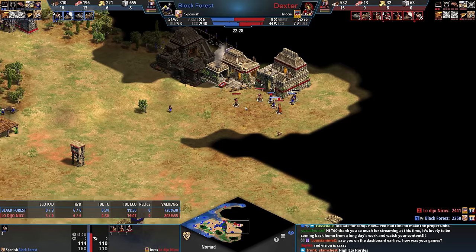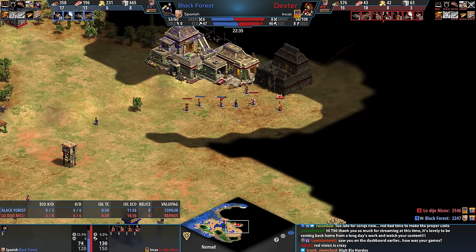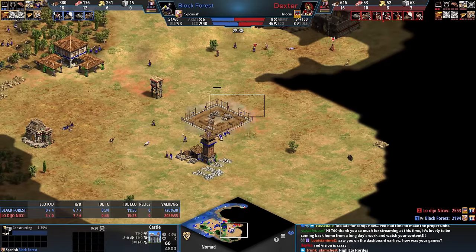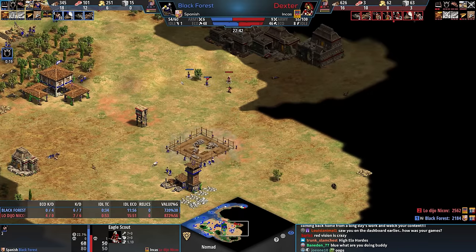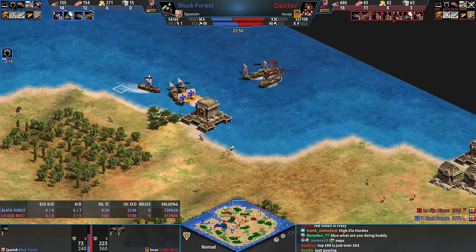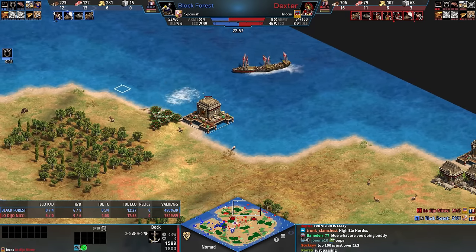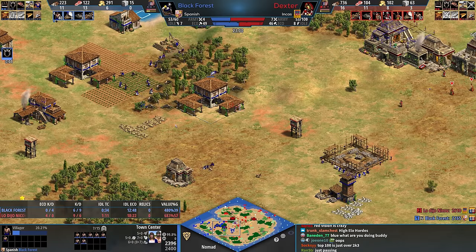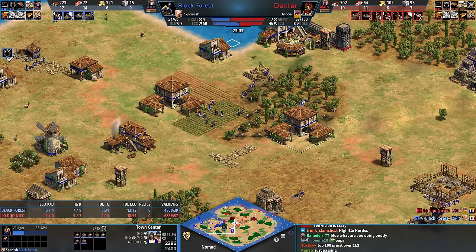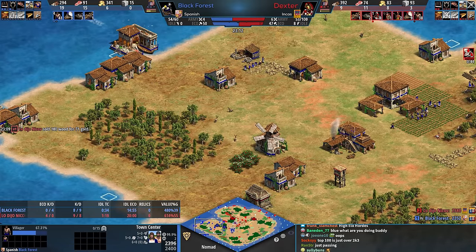Awkward time for these villagers - black forest is a little distracted on the water. One of those villagers is going to go down and now we have a very panicky castle situation, but that castle is going to go up. That castle will definitely go up. Big boom. Sick demo there from Dexter. And now just two TCs here from blue to protect this area. Now you start to transition into farms.